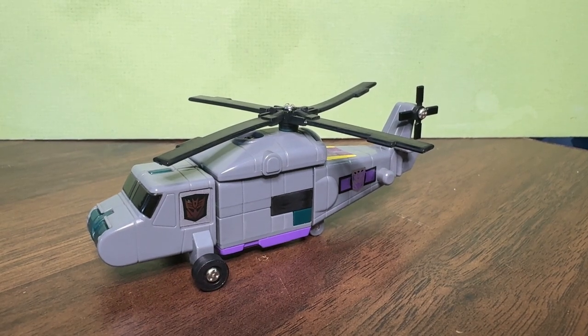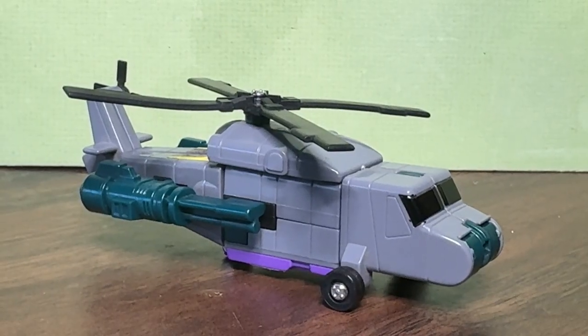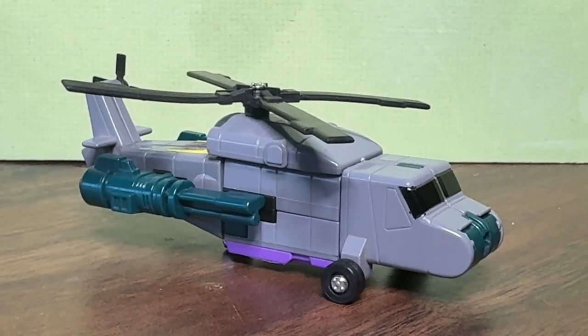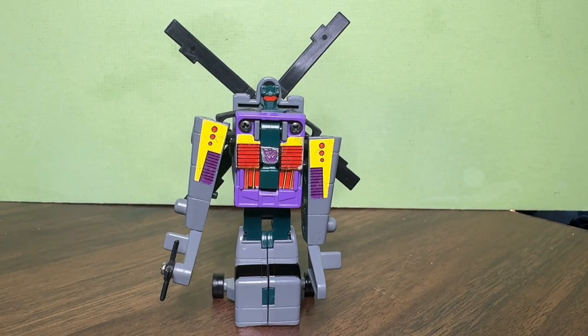Next up we have Vortex. He's one of the arms and he forms this cool helicopter. You can click on these Gatling guns on the side of him. Vortex turns into a cool robot.